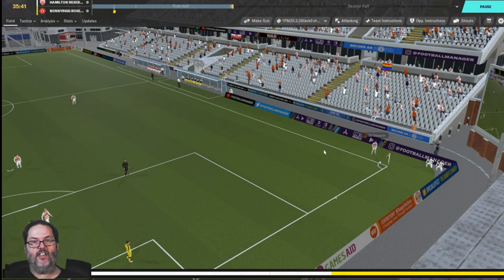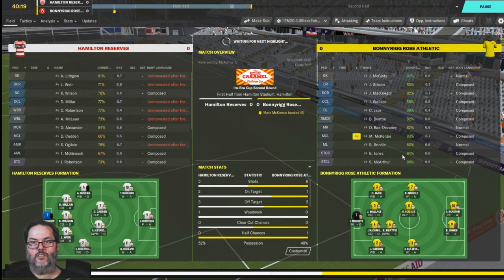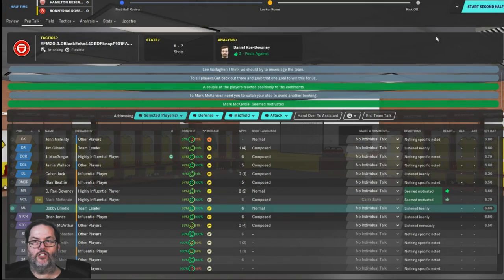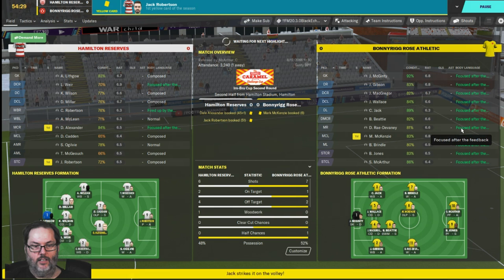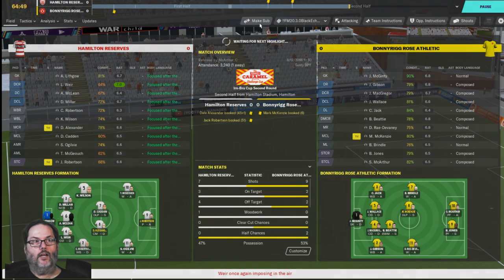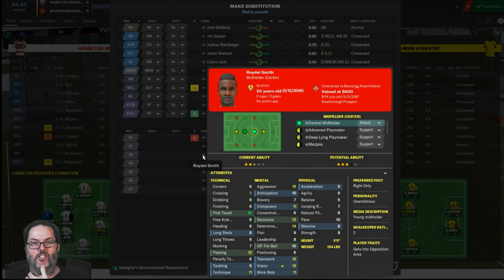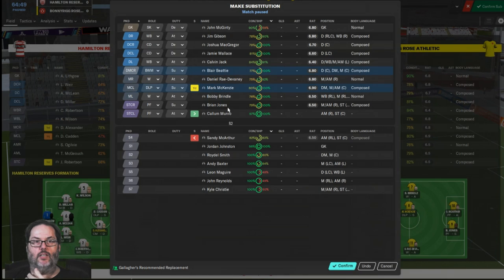BD clears it nicely. Still playing well. We might be able to nick this one. I'm going to encourage the team and demand more right from the get-go to keep them focused. Football Manager is blowing up my Twitter feed today. Let's bring McArthur off and bring on Monroe — we need a goal here.